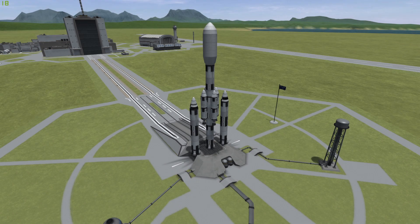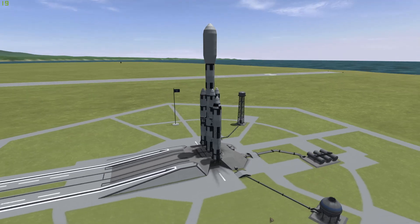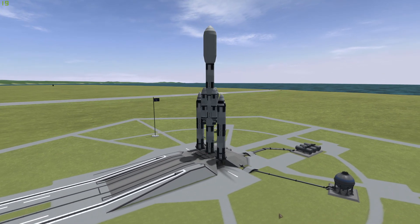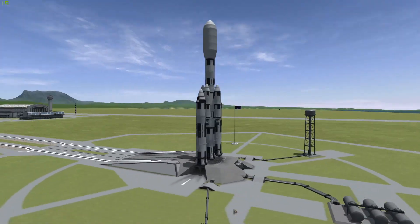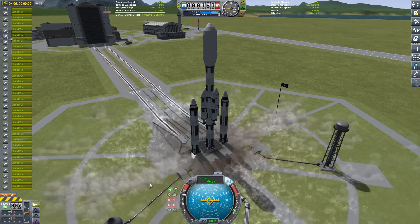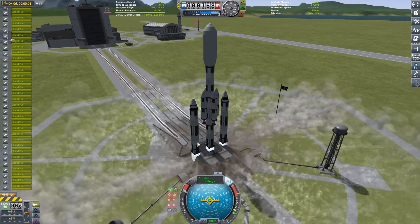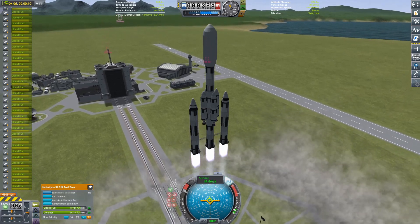Hello everyone, welcome back to another Kerbal Space Program video. This is a very exciting one because there has been an asteroid spotted entering Kerbin's sphere of influence very soon. It's not in any danger of hitting us, but we want that. So we are going on a very epic redirect mission — we're going to capture this asteroid and crash it into a space station, because memes.